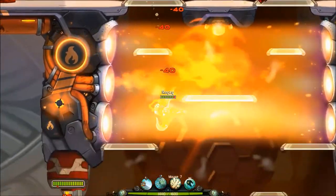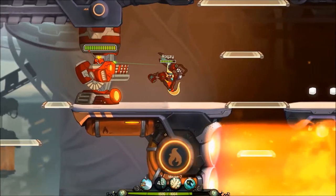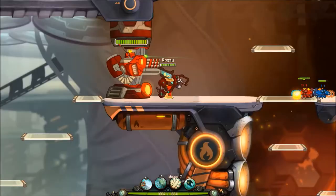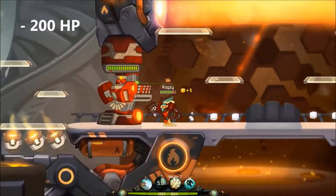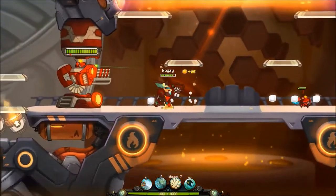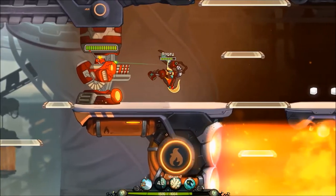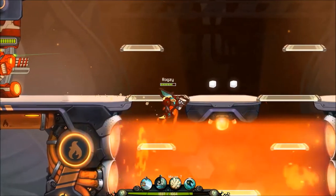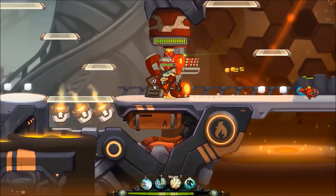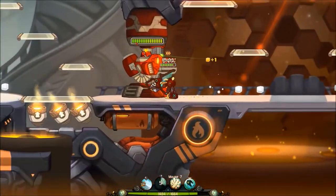But if you can manage to dodge the platform and just go around it, exactly like I'm doing it right now, you will only take 180 to 200 damage. This is the only way to drop as fast as possible through fire without taking too much damage. Platforms are longer to drop through, so try to avoid them by dodging away.